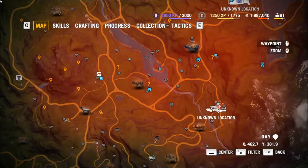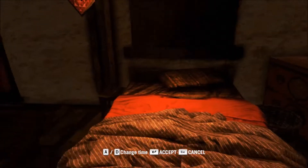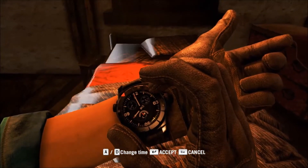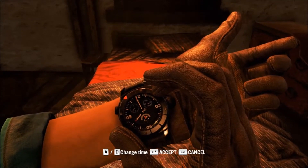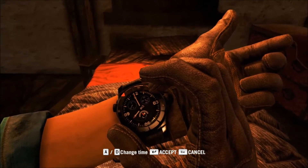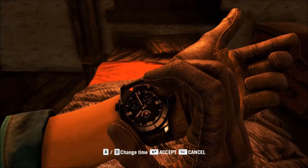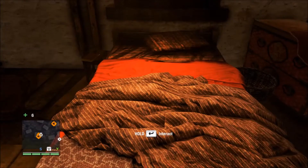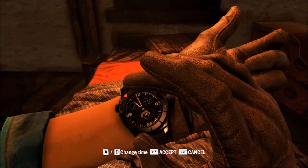The other thing we can do in our safe house is sleep. The only benefit we get from sleeping, as far as I can tell, is to regain health. We interact with the bed in our safe house. According to our watch, it's now 8 o'clock. The red arrow on the dial is the hour when we want to wake up. The minimum rest is 3 hours, so we set it for 11 o'clock and sleep. A bit of time-lapse photography, then we wake up. If we check our watch again, we see it's now 11 o'clock. Perhaps this would be important later in the game, perhaps not.